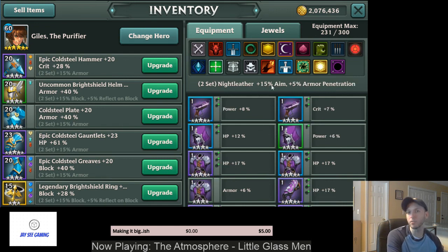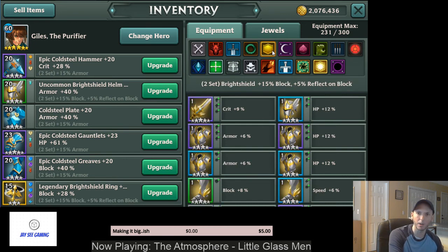Night Leather gives you 15% Aim and 5% Armor Penetration. So let's talk about Aim and Block for a second. Block gives you a chance to block an attack against you, which decreases the damage you take — it's a noticeable difference, but it's not like it blocks 90% of the damage. The main thing about Block is that if you block an attack, it prevents any debuffs from landing on you, so it's a way to keep your guys from getting stunned, slept, or hit with any negative effects.